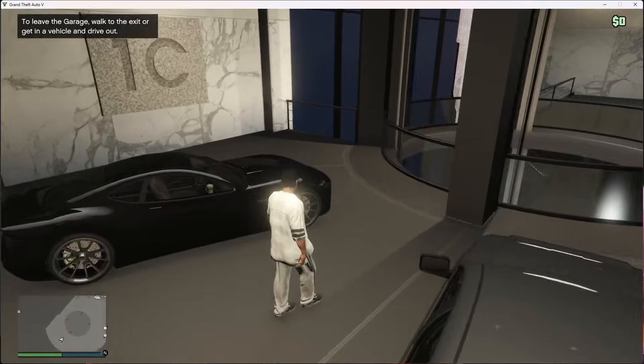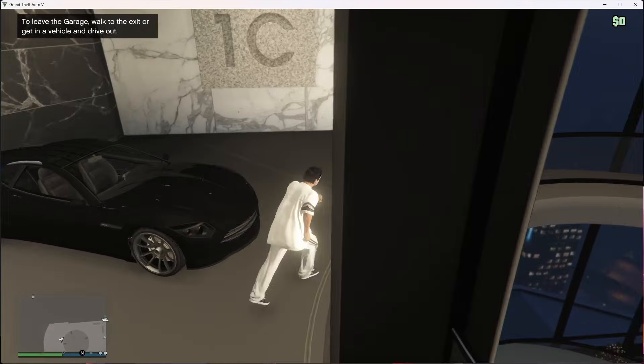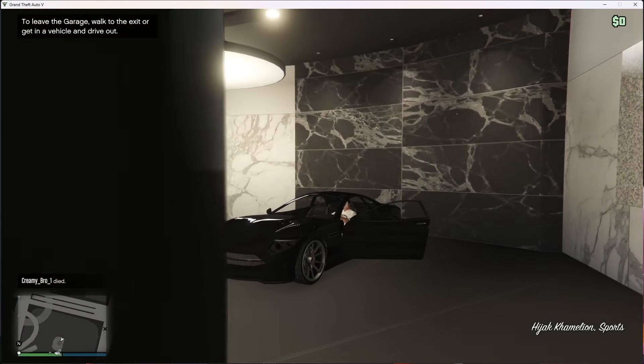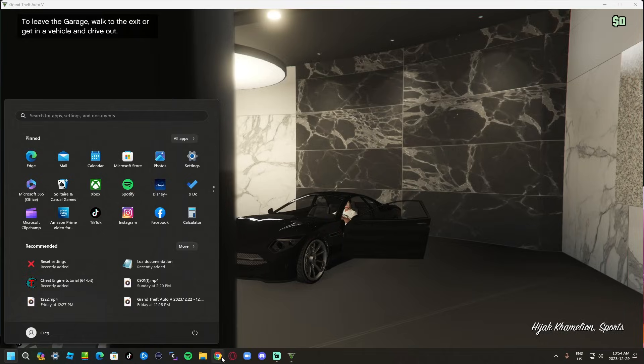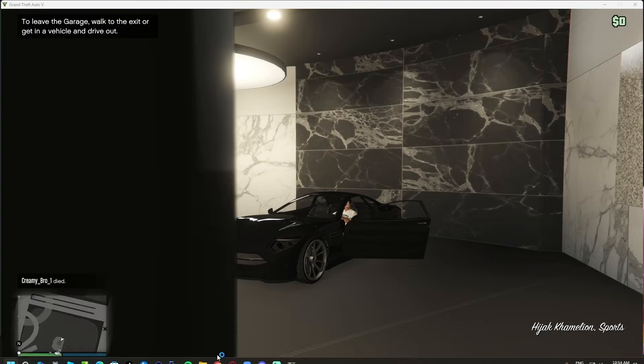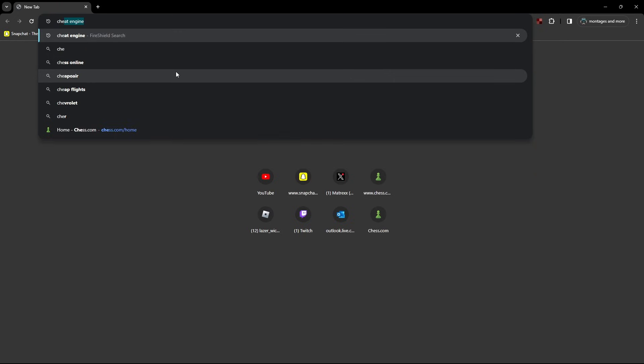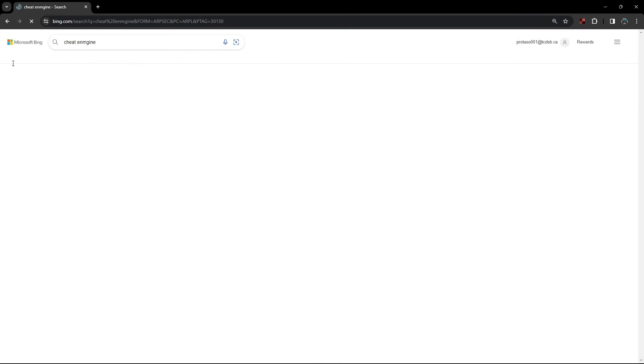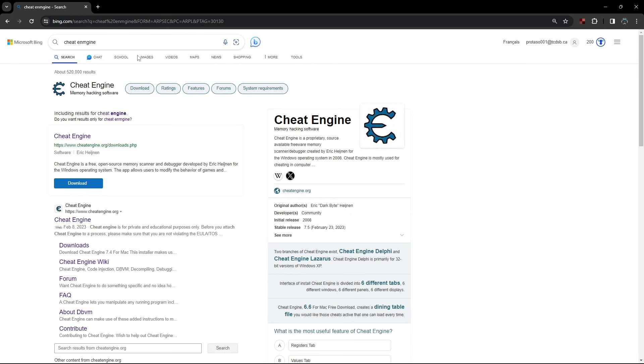Alright, it has arrived. As you can see over here, all you want to do is hop in. Before you do anything, you want to press your Windows button and go to Google or any browser you have. You want to load it up and search up Cheat Engine. This is where we're going to download Cheat Engine to hack the game.